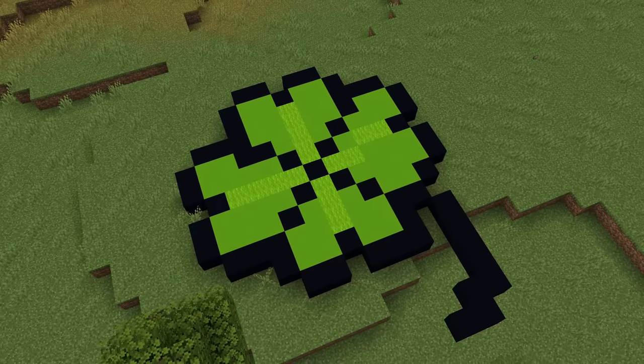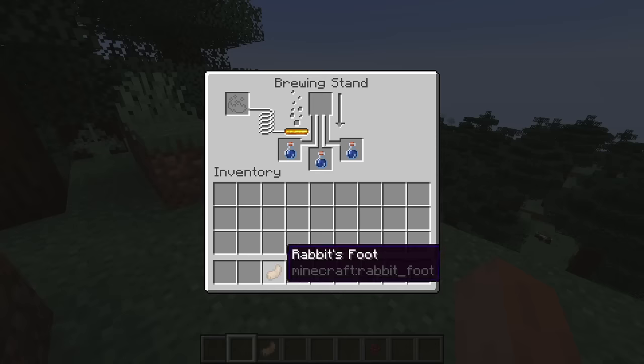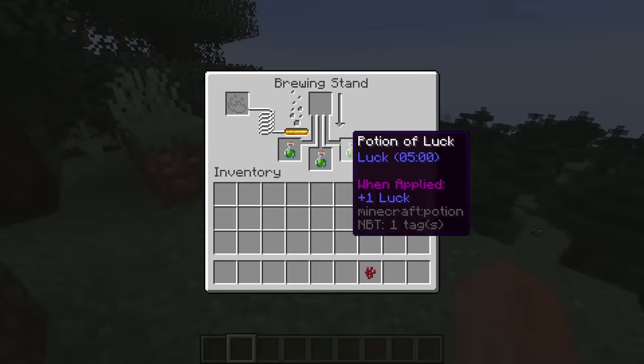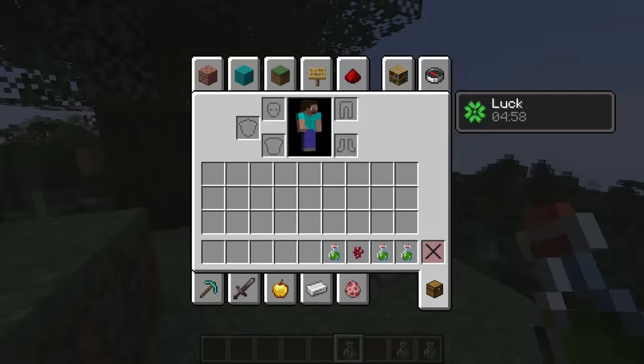Number 6: this update also introduced functionality to a feature that I think lay dormant for far too long. Putting rabbit feet into a brewing stand finally produces a potion of luck. This is long overdue in my opinion, and I'm glad we now have this useless potion in survival.